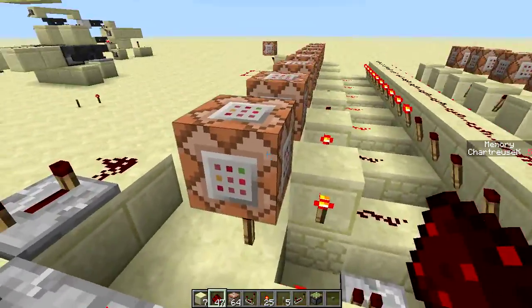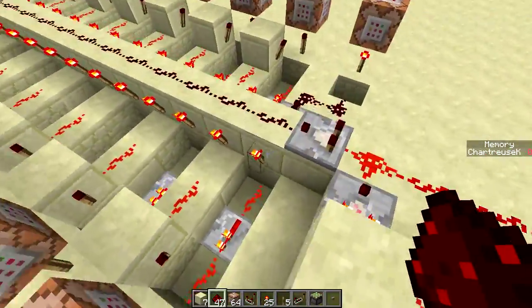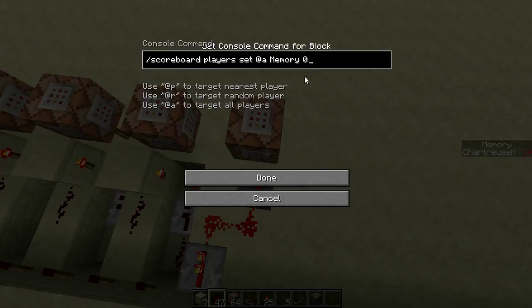We send a signal into each of these scoreboards, and we've recreated this memory as a dummy type. I've set the score on the right for clarity. For simplicity we're setting it to all players even though it's only me — it's the easiest way of doing it. We set this one to one because this one comes on when the signal strength is one. This one here turns on when there's no signal — signal strength zero.